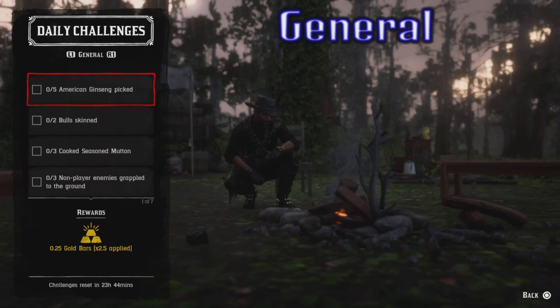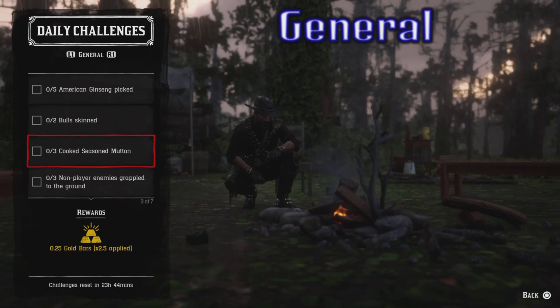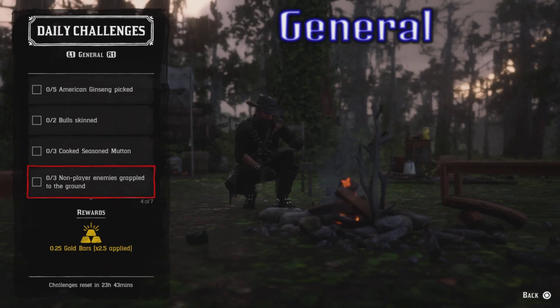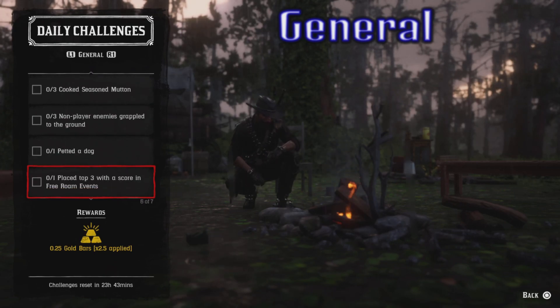In the General category, we've got: five American ginseng picked, two bull skinned, three cooked seasoned mutton, three non-player enemies grappled to the ground, one pet a dog, and one placed top three with a score in free roam events.